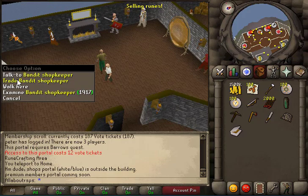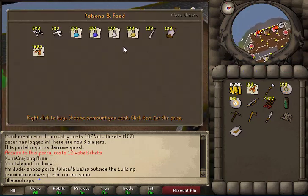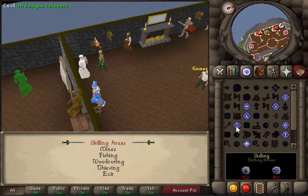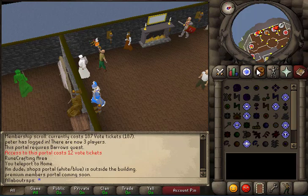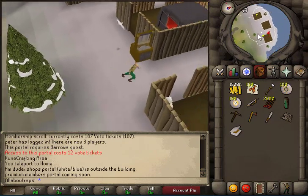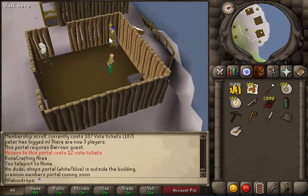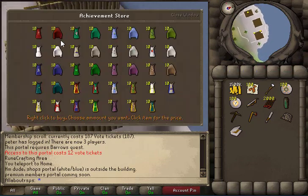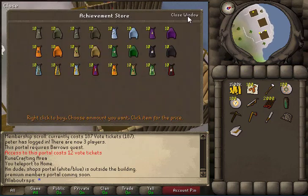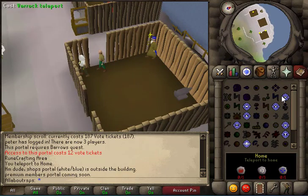Just about every single store you could think of, any items that you want to buy, is going to be located inside this castle. The one to look out for is type 'Skilling' and click on 'Mines' — if you want to buy a skill cape you have to take this teleport and run east a little bit. You have two NPCs: the Wise Old Man has most of them, and if you talk to this shopkeeper he has the others.